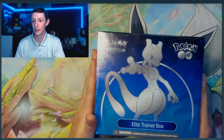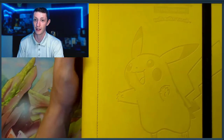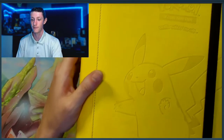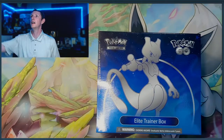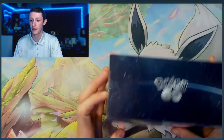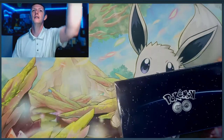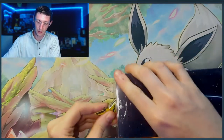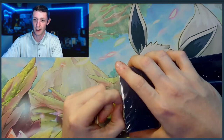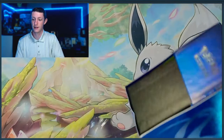Good morning everybody, welcome back to the channel! Today we're going to be adding a little bit more to our Pokemon Go binder. We have an Elite Trainer Box and our binder right here - this is the Pikachu Ultra Pro. I like to use these gold yellow ones for my special sets. We have our Pokemon Go ETB right here, so we're just going to hop right into opening this up and use the Instinct pin to dig into it.